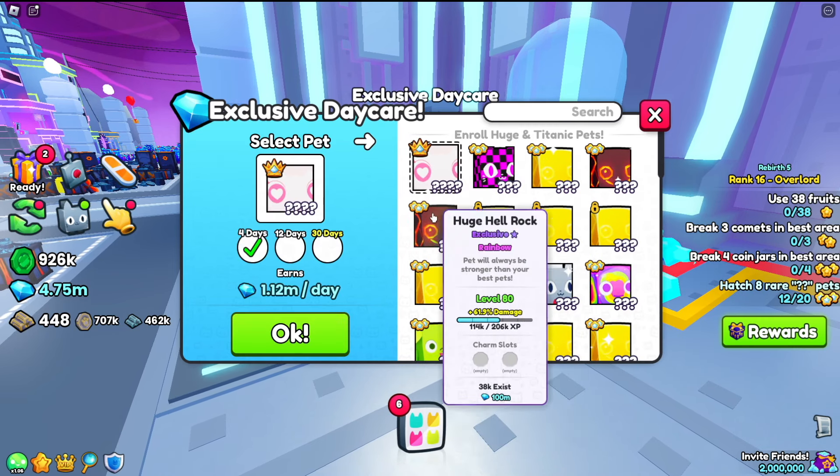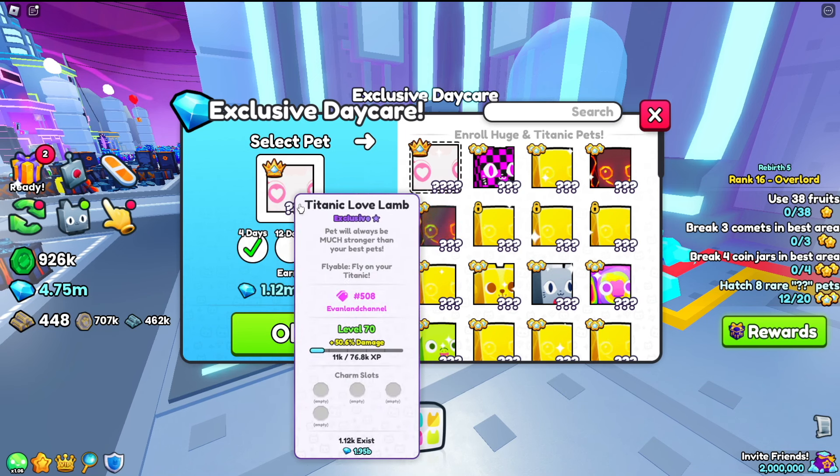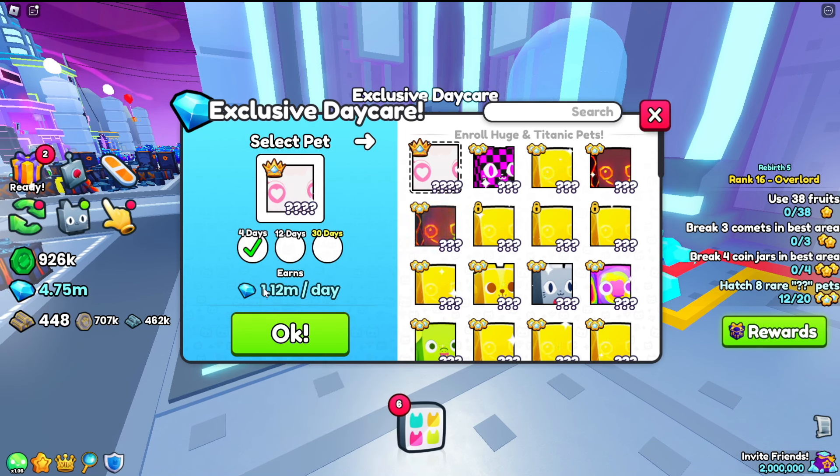Most of you guys don't have one, but I do. I'm going to go ahead and put in my titanic love lamp, and as you can see, I'm going to earn 1 million gems per day. But the more days that we put it in here, the more we get per day. I'm going to start off small and just put it in for 4 days, and as you can see, we're going to be getting gems every single day.